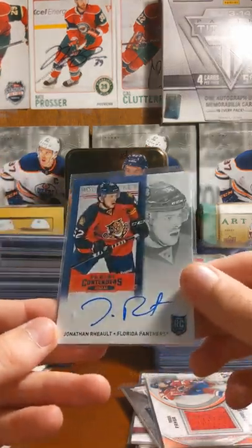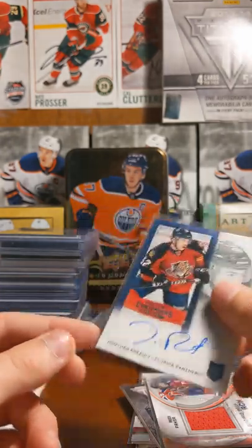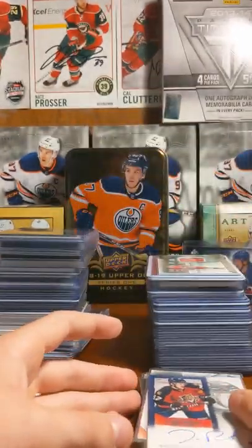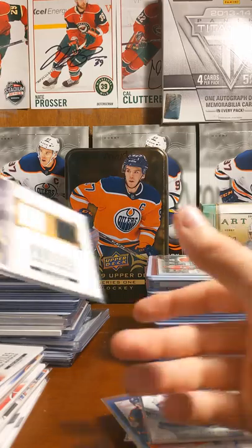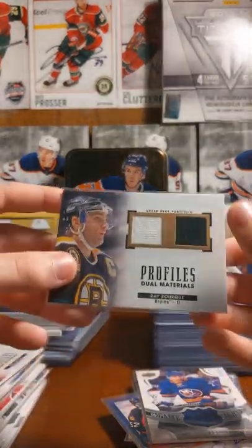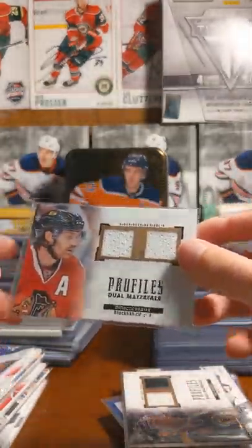Okay, here we have some autos. So we have Jonathan — Panini Contenders auto. Is there a rookie ticket auto? Jordan Eberly UD Game Jersey. Dual profile dual materials — Rein Bork. Profile dual materials, Duncan Keith.